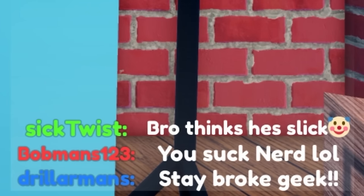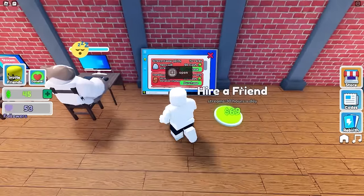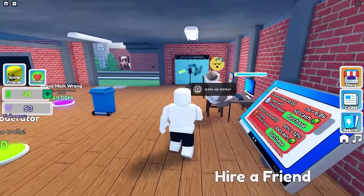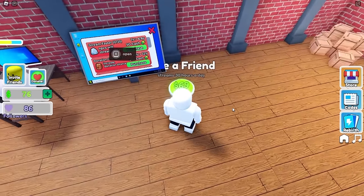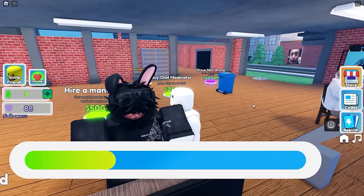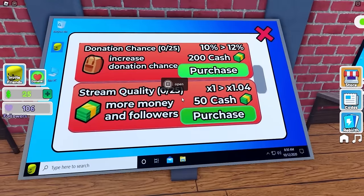Let's expand for five dollars. Let's buy a sponsor shop - it allows people to sponsor your streams. I can't afford anything else so I'm gonna help Popcat stream. Hey chat, what's up? Bobmans123 says 'you suck nerd lol.' Dude, shut up loser - I only have three viewers and you're all being really negative. YouTube's way easier than streaming. Let's buy another friend. What's this - stream faster? NPCs will be faster. It costs 50 and Popcat's sleeping.